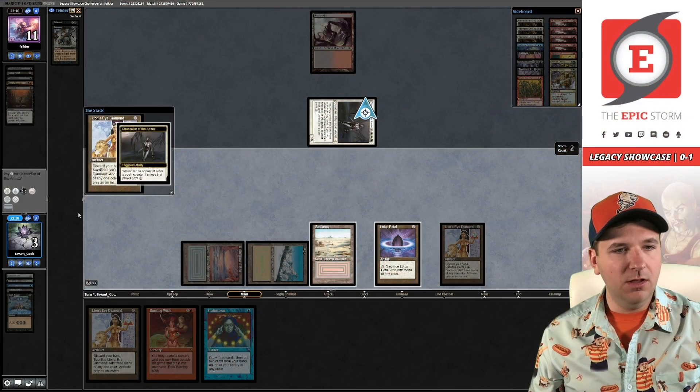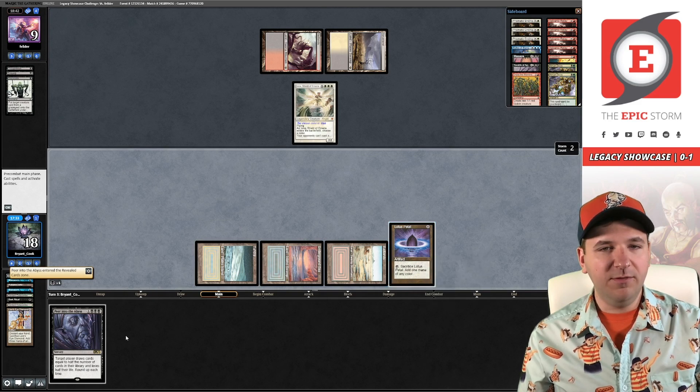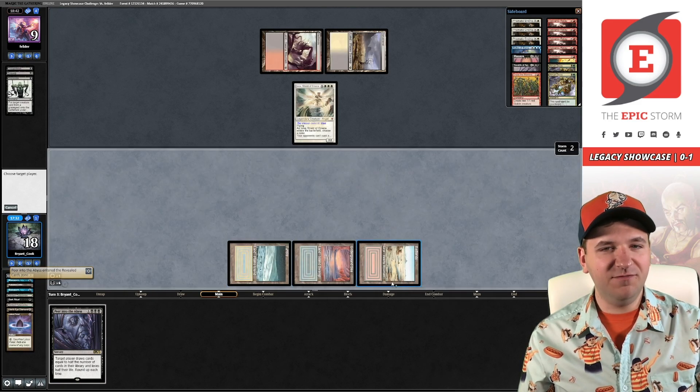Round two, I beat Reanimator through Chancellor of the Annex, lost game two, and then won game three through their Iona plus discard.